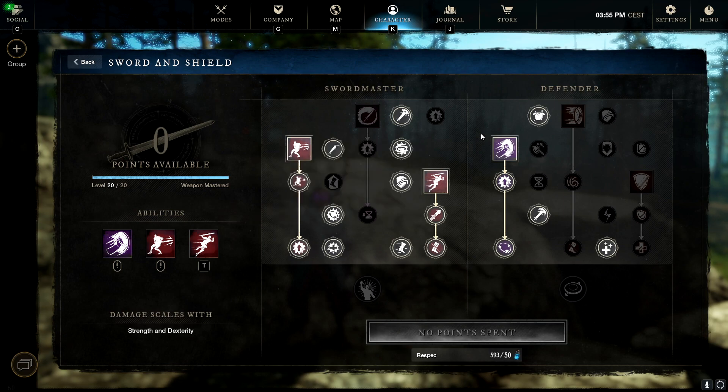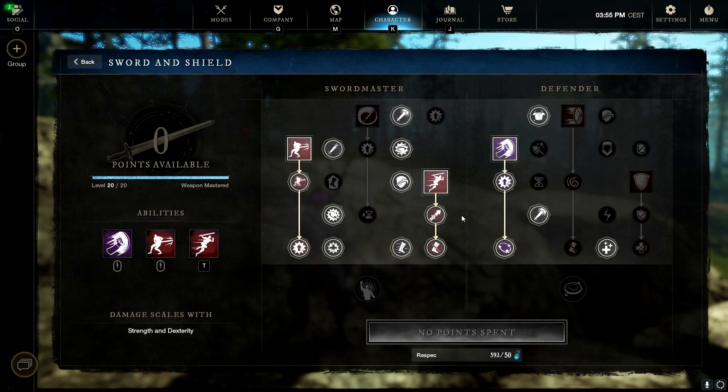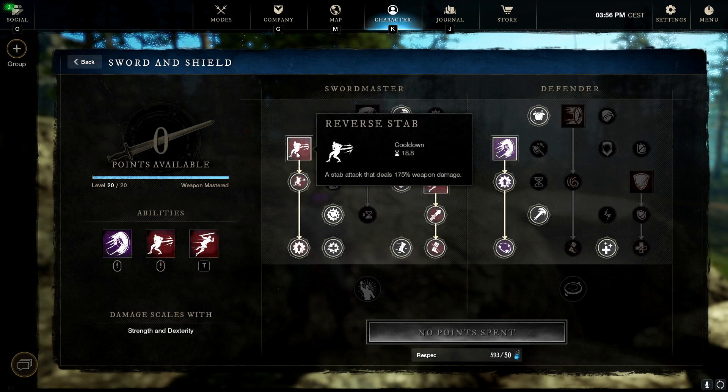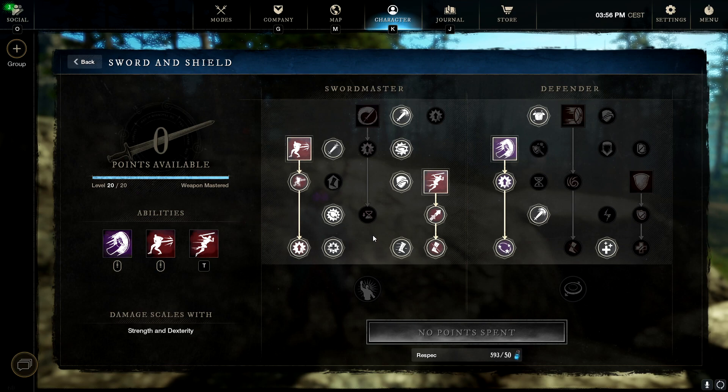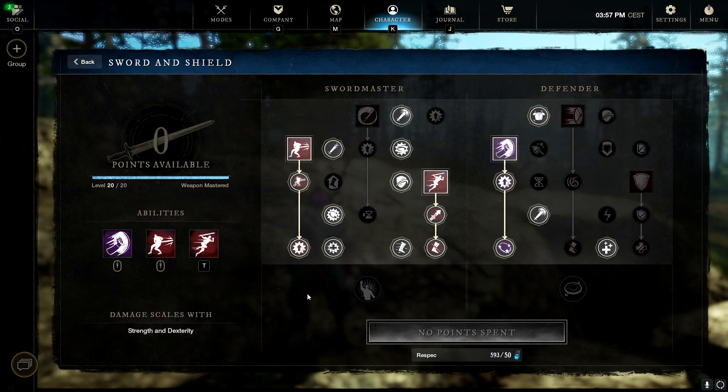Depending on your distance from the target, use Leaping Strike to close the gap, then Shield Bash for the stun. Switch to the Warhammer, do a Shockwave, roll around them, and hit Reverse Stab in their back for extra critical damage — they'll usually be near dead or dead outright. They can't dodge because they're stunned. If you hit every ability after the Shield Bash lands, they're pretty much dead. If you miss the Shield Bash, wait for cooldown and restart.